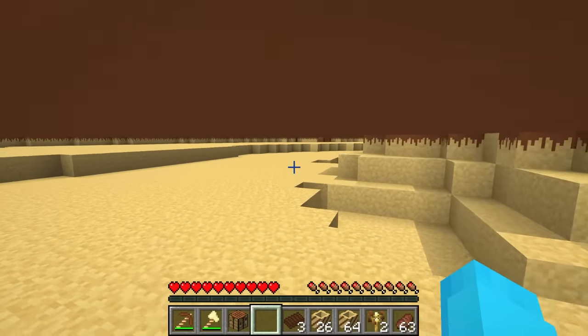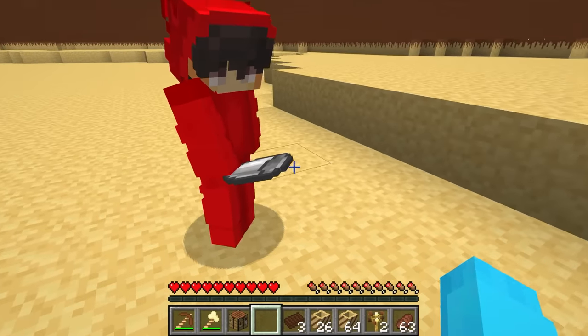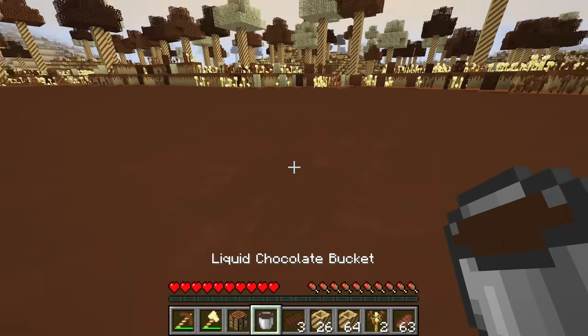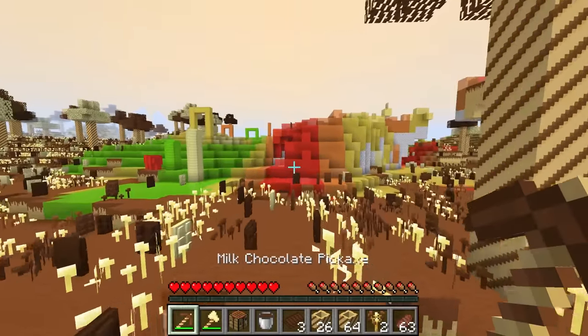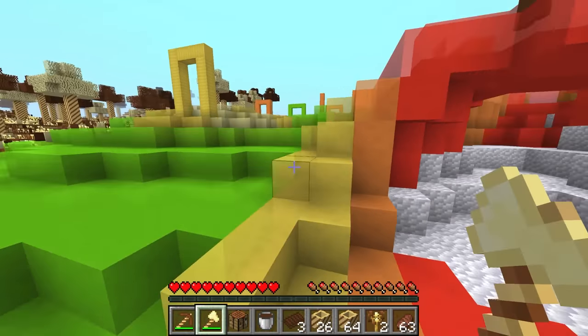That's awesome. But I have an idea — I have buckets. Try getting this chocolate, Cash. We get liquid chocolate! Look at this. Yummy. I wish I could drink this bucket. We'll do that later. But look, another gummy biome! Gummy's my favorite.